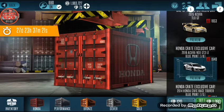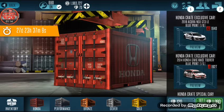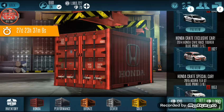I have one blueprint. I spent 240 gems, opened up two crates, and I just got two blueprints. I got one blueprint for the Acura and one for the Honda special car. I don't have a lot of gems. I wish I could put a bunch of money on this game to open up tons of crates, but unfortunately I don't have money.